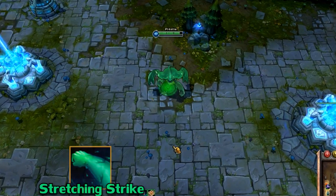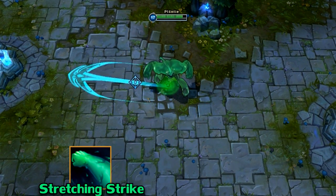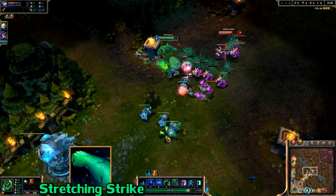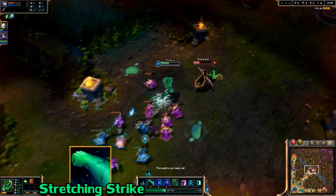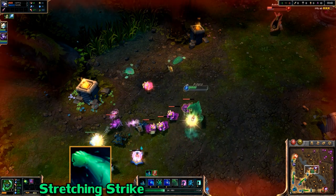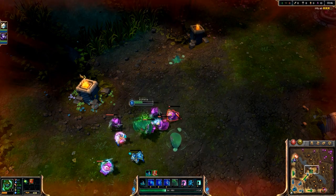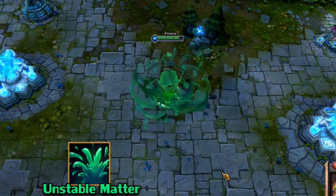His Q is called Stretching Strike. It's a short range ability that deals damage and slows enemies in a line. It feels very much like Maokai's Arcane Smash in that sense, except there's no knockback involved. This feels like the ability that deals the most straightforward damage on him. I'm guessing it's going to be maxed a lot depending on where you put him — a very straightforward ability to bring utility, pin down targets, and do damage.